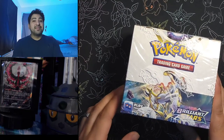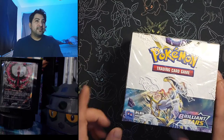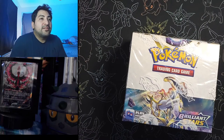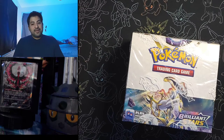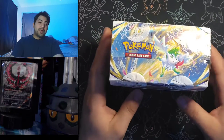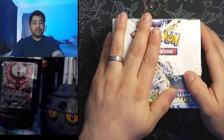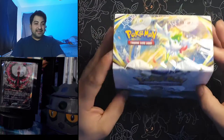The bottom picture is the last card we pulled in the last video — the Moltres V alternate art, and wow was that a banger. Hopefully we can pull something awesome in this video, preferably a Charizard alternate art. We'll start off with the booster box, probably only open half of it, then jump into the Morpeko box, and finish off with the mini tin.